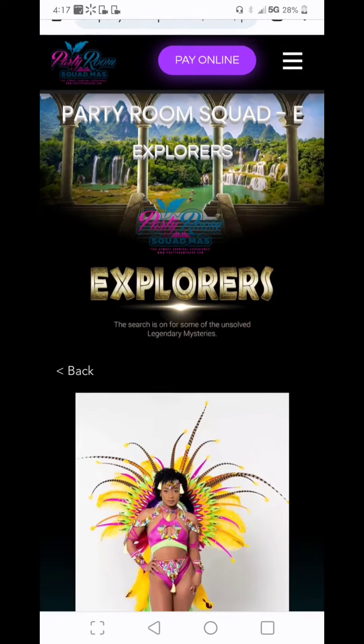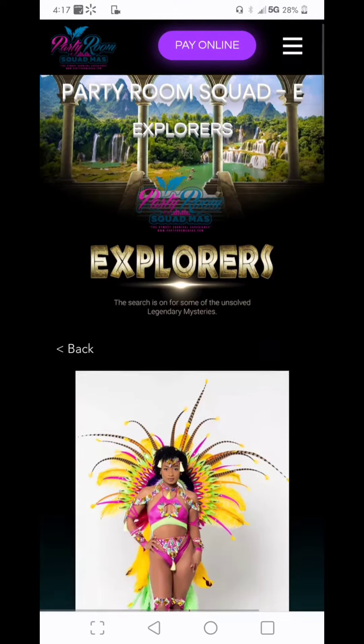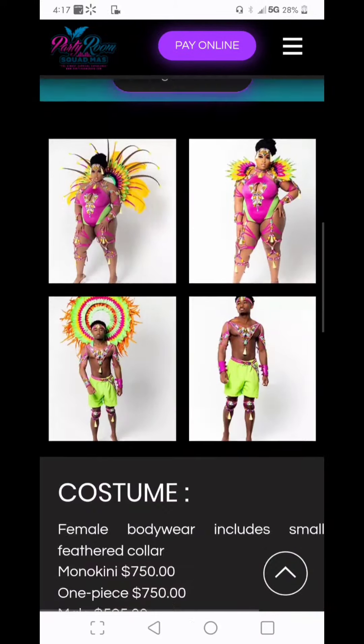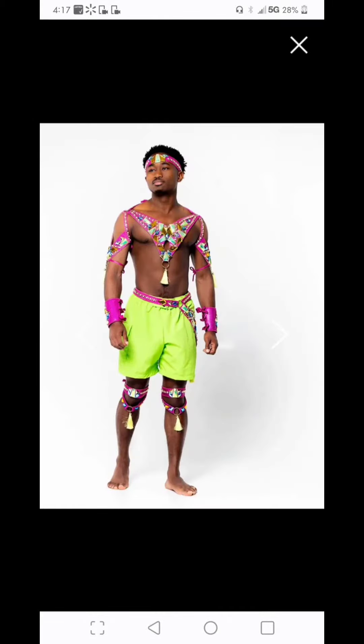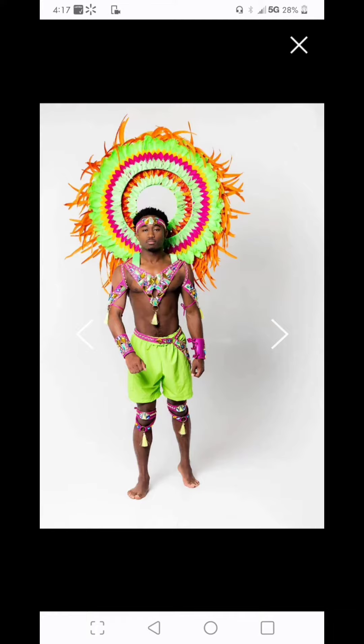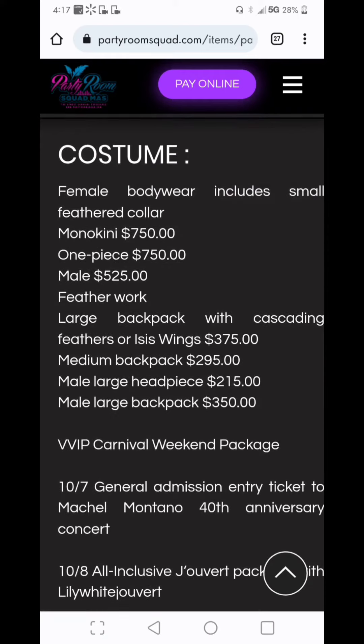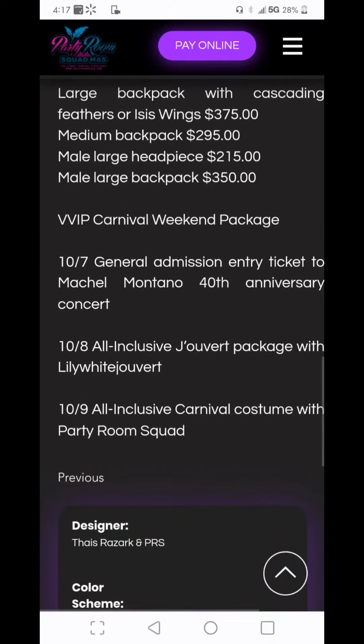We got Party Room Squad right here, their theme is Vanished, and this is Section Explorers. You're going to see the male backline version right here, and here is the backpack that you can add on. The price for this one is going to start at $525, you can add a headpiece for $215 or the backpack for $350. Also with these costumes you get Juve and you get to go to Michelle's 40th anniversary concert.